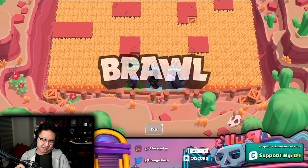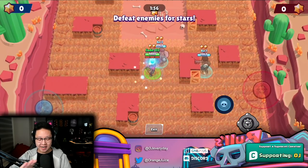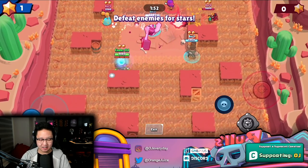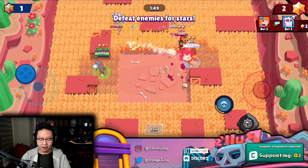Tara's gadget is broken — for five seconds, you can reveal the entire map's grass. Holy heck, snake prairie! That was great.